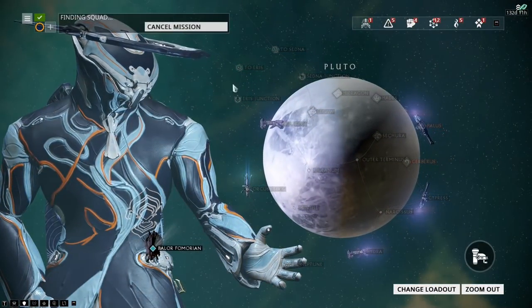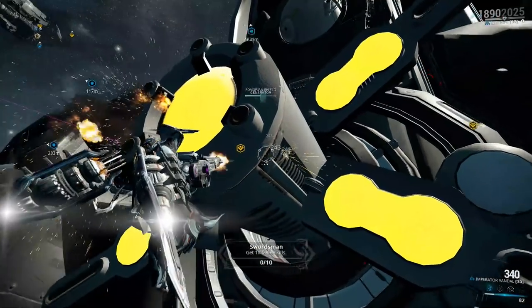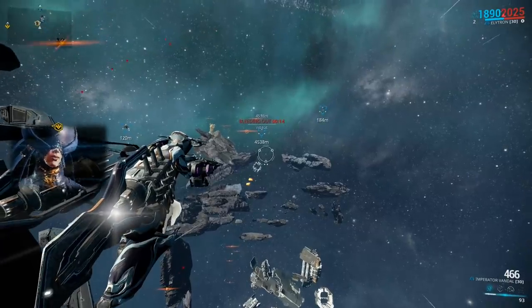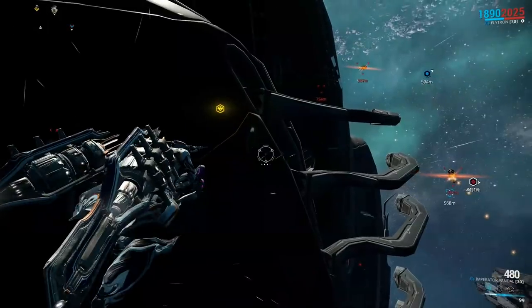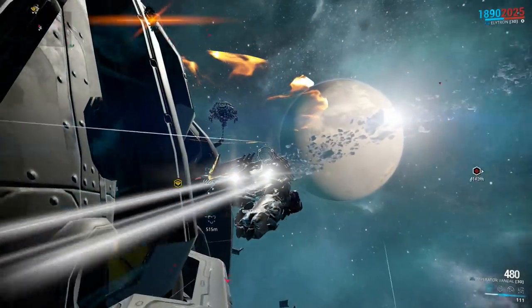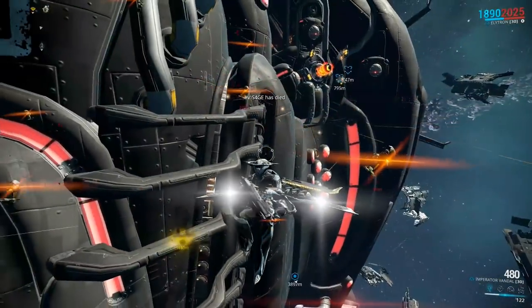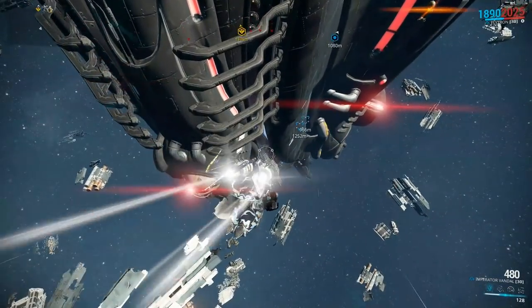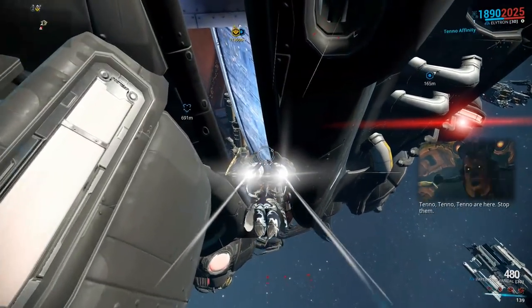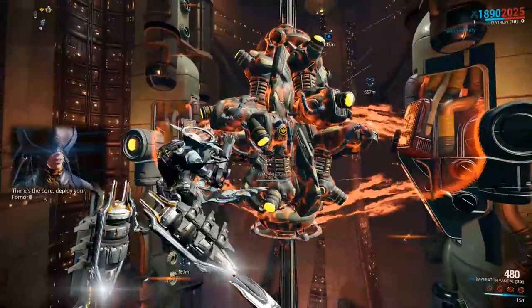These are actually fairly simple and quite fun missions. On the exterior of the Fomorian, there will be targets on two sides — one on each side. Once both of them are destroyed, you'll want to back up for a better view. Once they're destroyed, you want to go down to where I'm looking now and get inside as quickly as you can, avoiding the eyeball — it will shoot giant lasers at you.